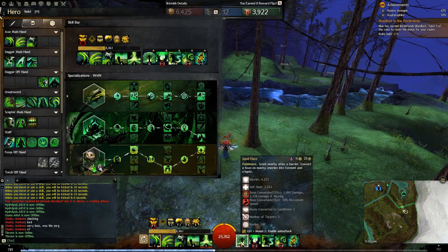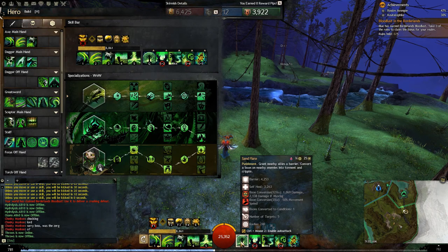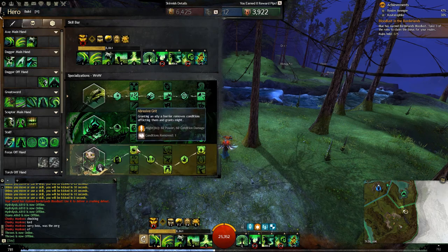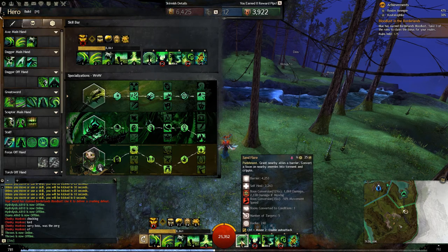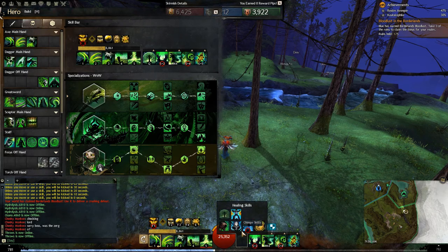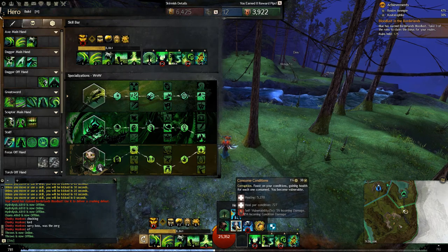For your utility skills, the heal you want to run is Sand Flare. It gives a nice self heal and converts a boon to 2 conditions on each affected target, though only in a 240 radius. That 4k barrier — or around 5k if running Celestial — is really nice, affecting 5 targets and removing a condition from them. Plus if you're running Sadistic Searing, you can use it to trigger that on a push. The other option is Consumed Conditions, which has a longer cooldown and longer cast time — if you get stunned mid-cast you're dead — but if you have a ton of conditions, it clears them all and gives a sizable heal. Sand Flare is better for Zerg play; Consumed Conditions is better for roaming or small groups.